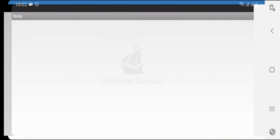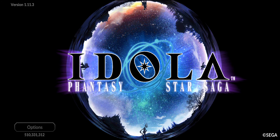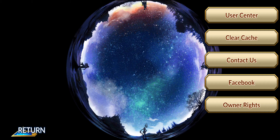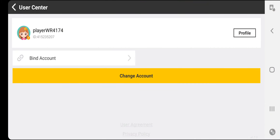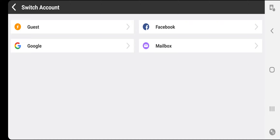First, you need to exit the game and relaunch it, because everything is managed from the login screen where you can handle multiple accounts. Click on the option menu on the bottom left corner, then click on 'User Center' — this is the place where you manage multiple accounts bound to this game. The 'Log In Other Account' option is what you need to create new accounts.